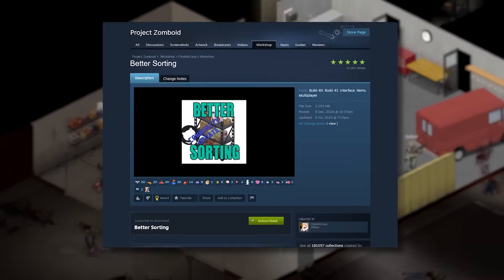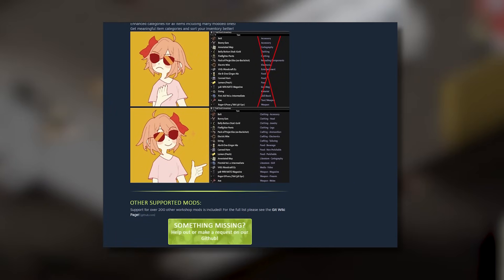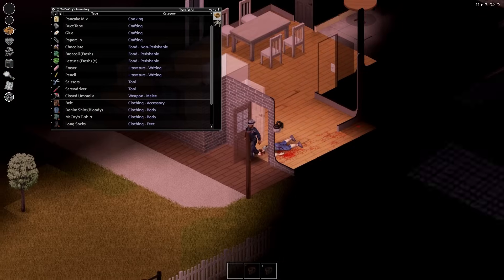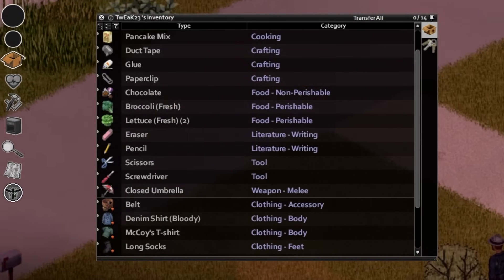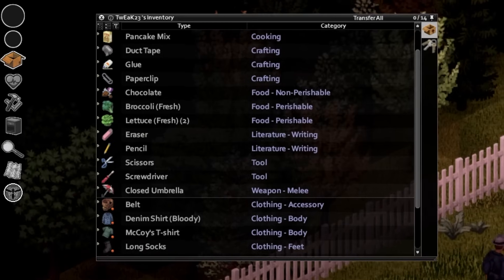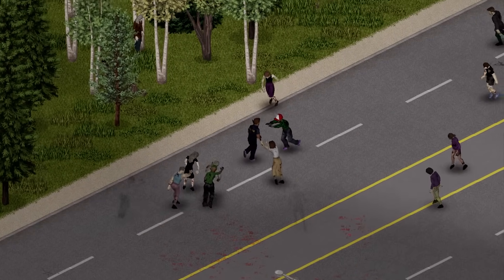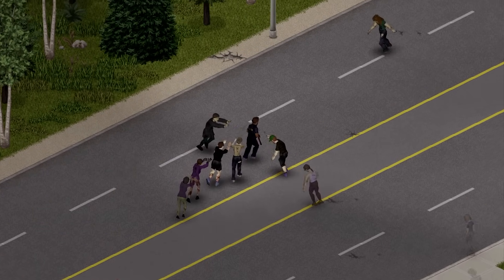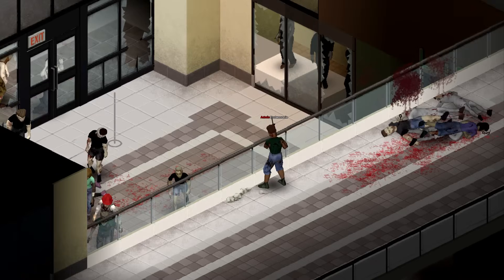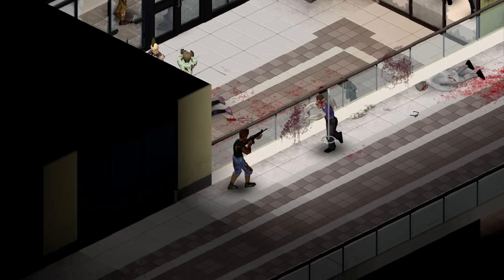A quality of life mod for my fellow loot goblins: Better Sorting by Chobits Crazy. It replaces item category tags with simpler, easier-to-read categories to make loot management a breeze, and is one of my personal favorites. Instead of vague tags like 'Materials' or 'Weapons,' the mod breaks it down into skill-specific tags: thread gets the 'Crafting/Tailoring' tag, firearms get 'Weapon/Firearm,' melee weapons get 'Weapon/Melee,' and clothing is broken down into accessories, headwear, and more. These small tag changes help you manage your loot crates better without spending ages painstakingly sorting items.